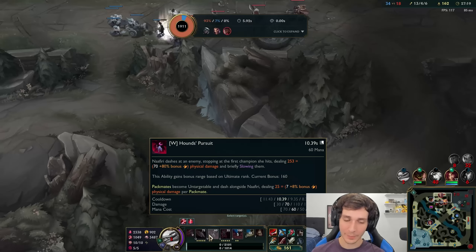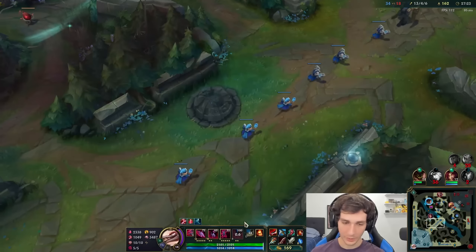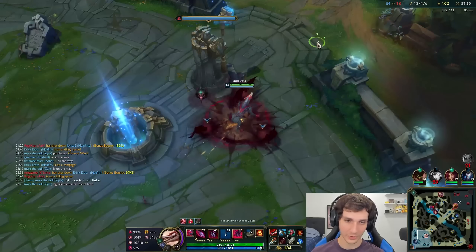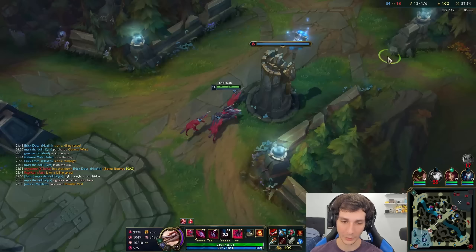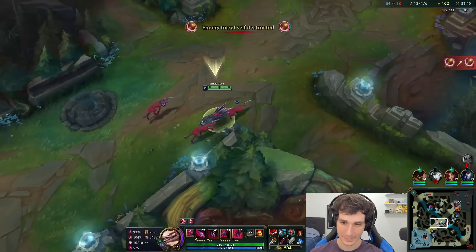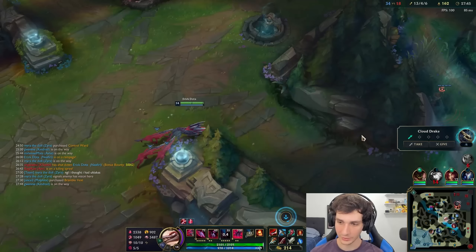So the ult: damage packmates become untargetable and dash alongside Naafiri, dealing damage per packmate. Packmates recall and restore all their health. It deals two instances of damage — the dash and then the final pounce. The fact that I get a 400 damage shield is pretty nice too.